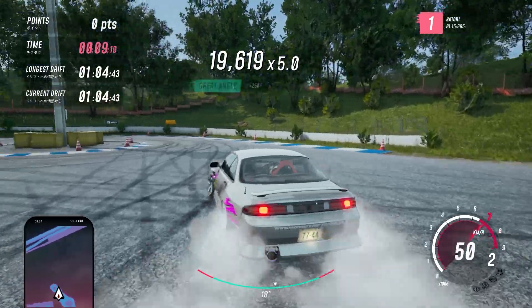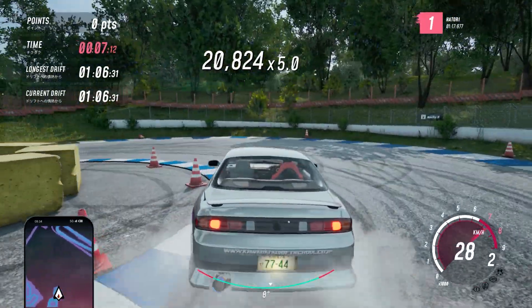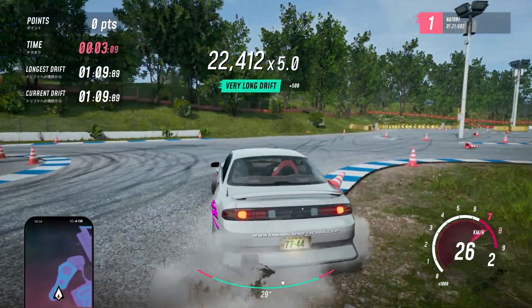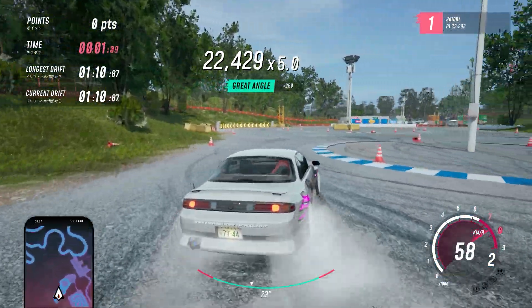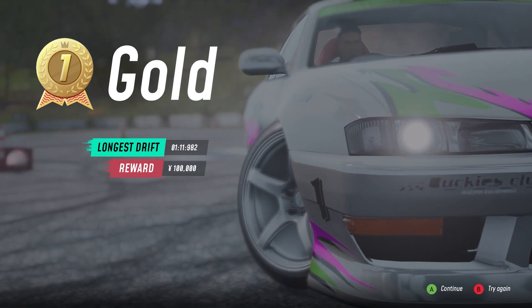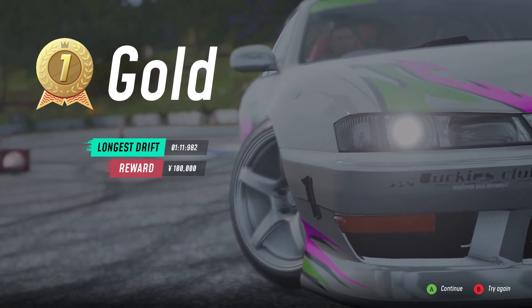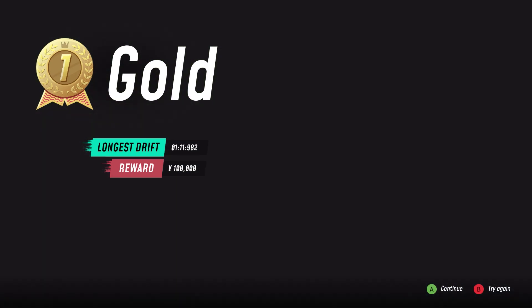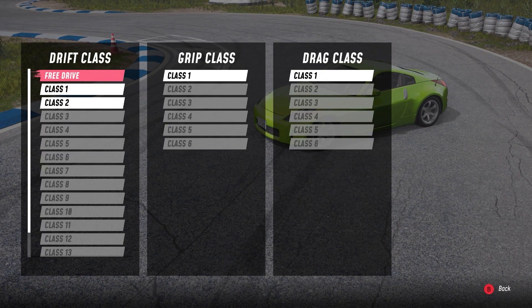We are really abusing this engine. Nine seconds left — feathering it. 22,000 points right now with a 5x multiplier. The longest drift was 1 minute 11.982 seconds — that was quite a long drift — and we got 100,000 yen as well! Looks like we've got another lesson coming up, and we have different classes: drift class, grip class, and drag class. I'll do drift classes first.